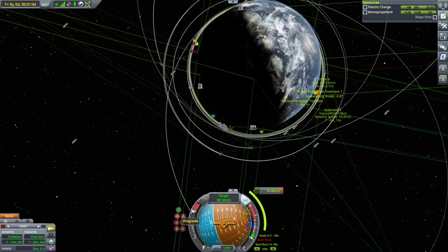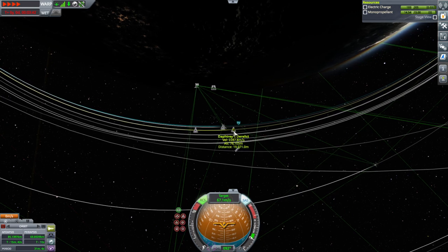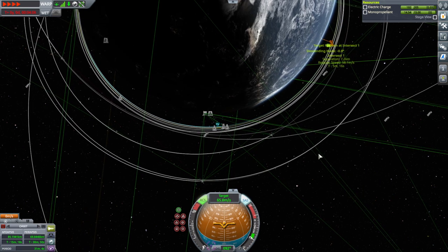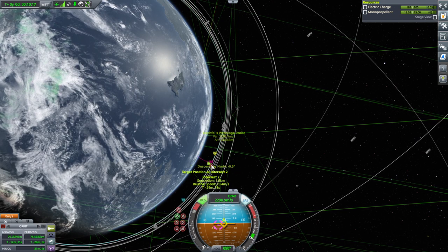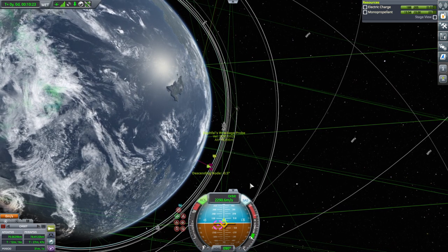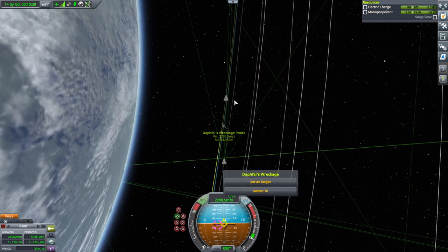Actually skimming the atmosphere makes things a little bit less predictable. Daftree's Derelict is ahead of us, and Megan's pod is behind us. If I was adventurous, we'd send yet another one of these little things to grab Megan's pod as well. This probe has a nice encounter after one orbit, so let me jump back to Daffel's Wreckage and send one out for Megan's pod too.